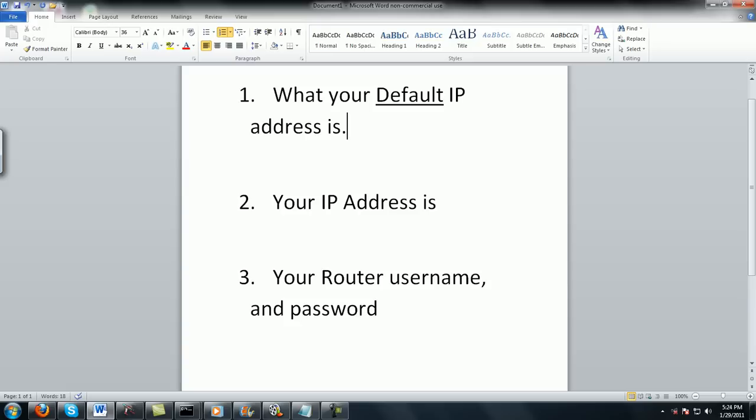What you need to do is fix your ports so that you can make games. You're going to need to know three things: your default gateway IP address, your IP address, and your router username and password.